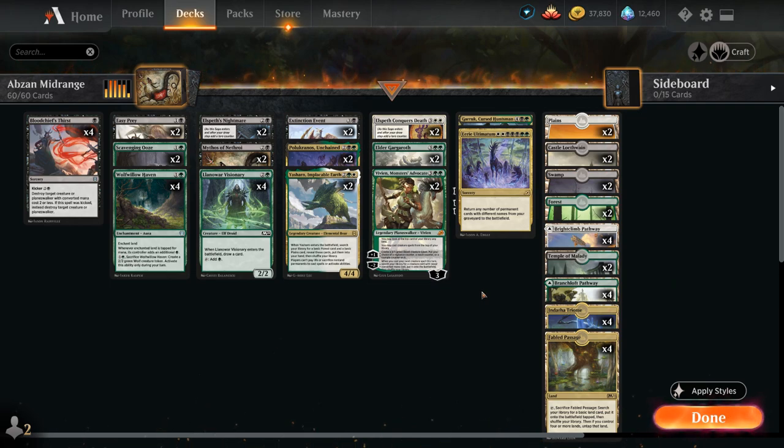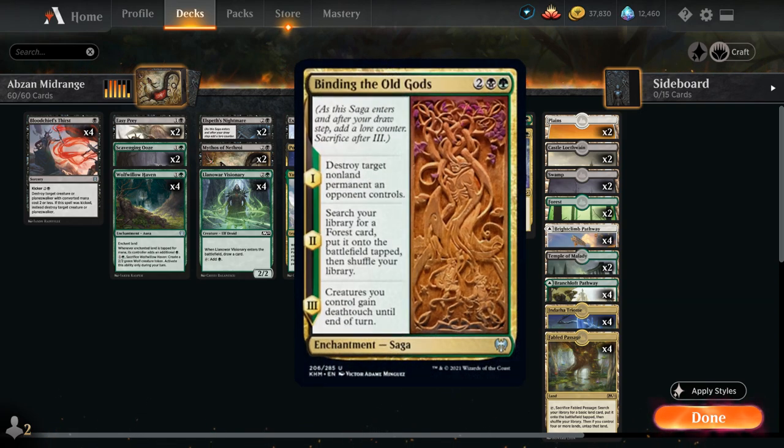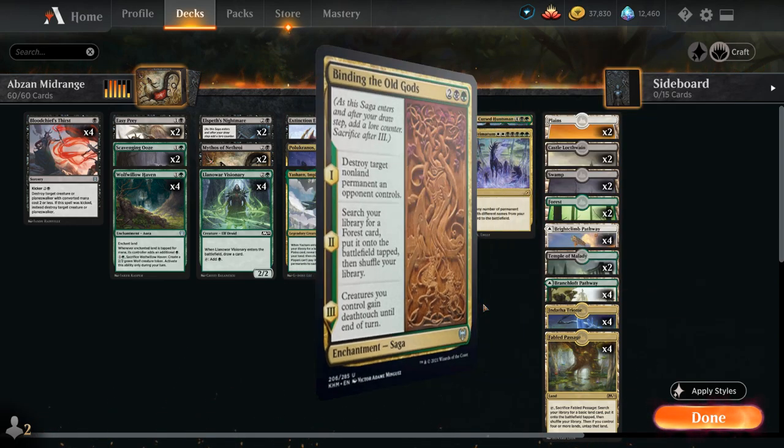Looking forward at Kaldheim, there's definitely a few cards that catch my attention for this Abzan midrange style — especially the 4-mana uncommon saga Binding of the Old Gods, that lets us destroy a non-land permanent, search up a land, and then give our creatures Deathtouch on the final chapter. It also has great synergy with cards like Eerie Ultimatum since we can get back the saga, and it also helps us ramp.